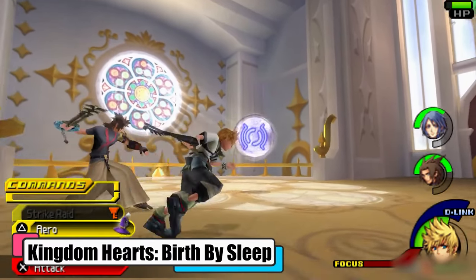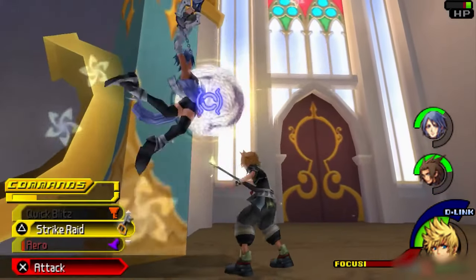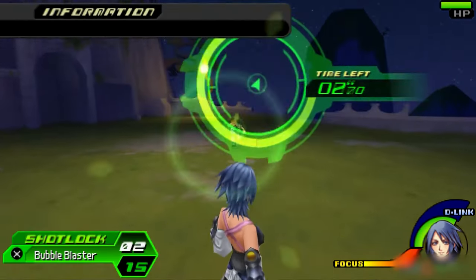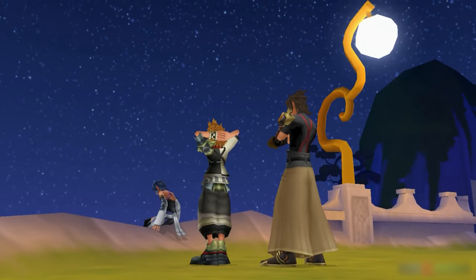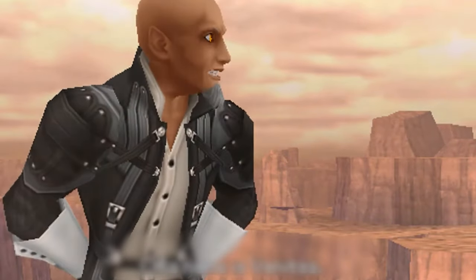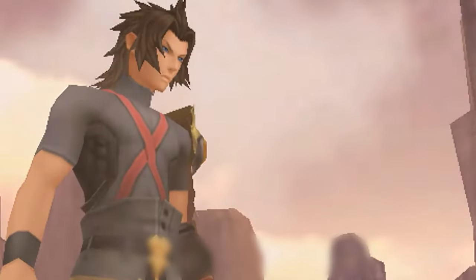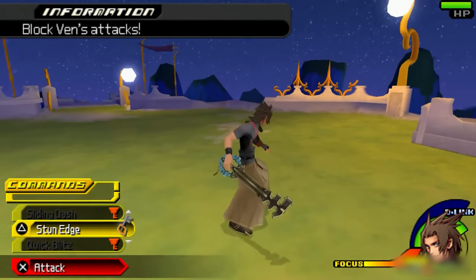Kingdom Hearts: Birth by Sleep — where every keyblade swing is a step into a breathtaking Disney adventure. We're going back in time a whole decade before the original Kingdom Hearts. We've got three cool characters: Terra, Aqua, and Ventus. They're keyblade apprentices on a mission to find missing master Xehanort and save the world from creatures called the Unversed. It's a wild ride through different Disney worlds, and the story changes depending on which character you play — it's like getting three epic tales in one.